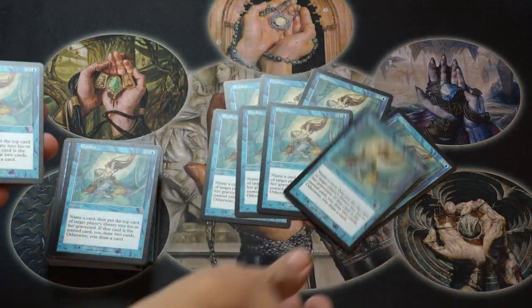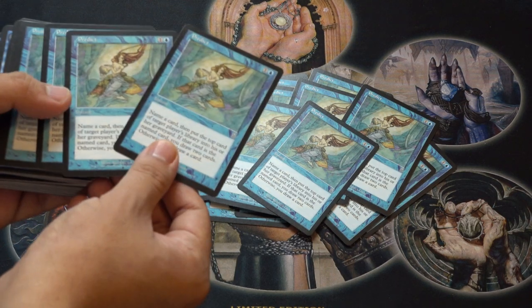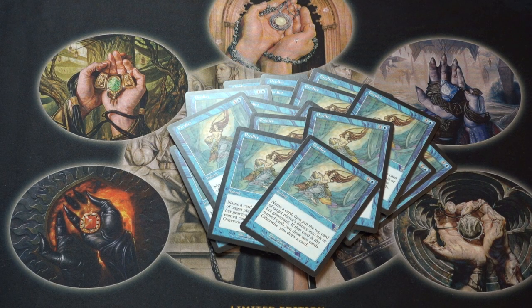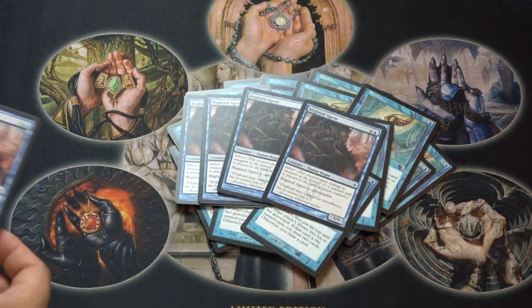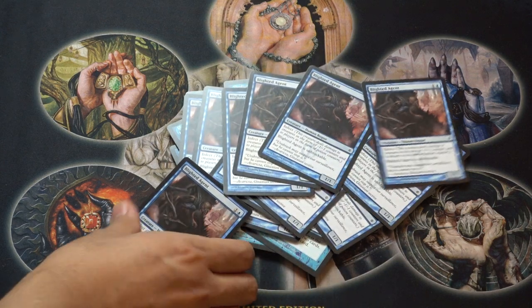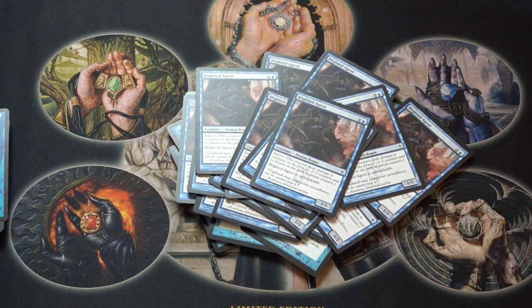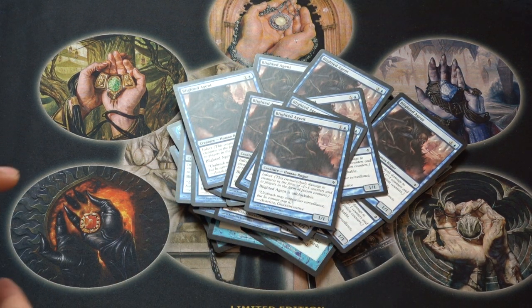There are a bunch of Predicts — that is now a four dollar card, it used to be almost no money. About 19 copies of it, so I'm already 80 dollars there at retail value. Then there are Blighted Agents — five playsets, so 20 of those, which is very very good because they are amazing and popular. I feel like I can move them quite easily online or even on a local buy list.